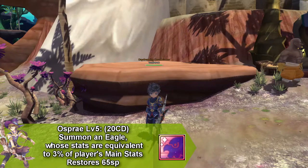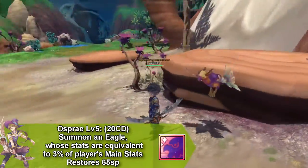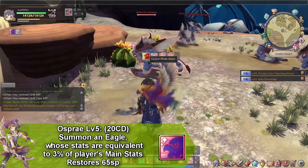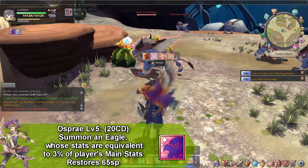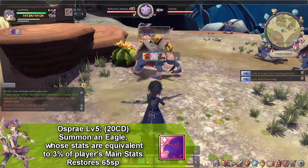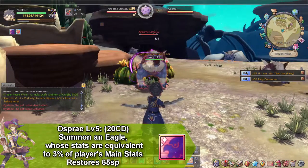Our next skill is called Osprey, and it summons an eagle that fights by your side, but it only gets 3% of your main stats, so he wouldn't be doing much damage or much of anything, actually. But he is pretty tanky, and he is good for getting enemies up into a group. This skill only goes on cooldown for 20 seconds and restores 65 SP.